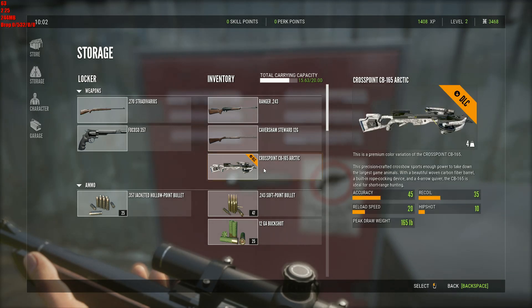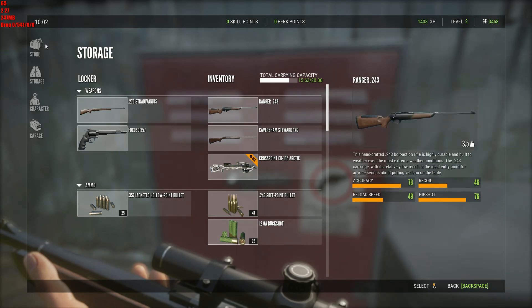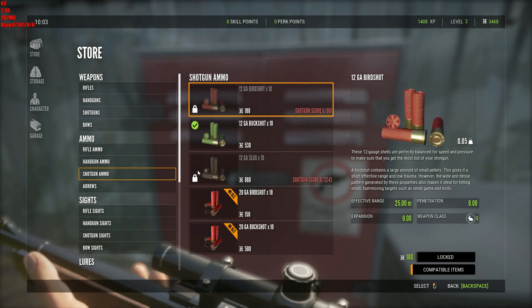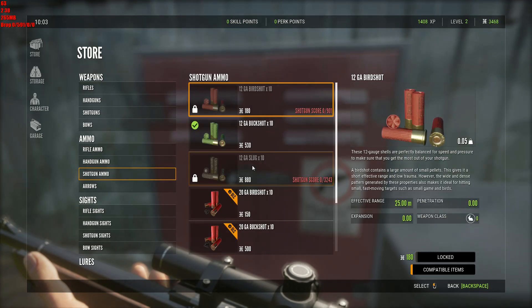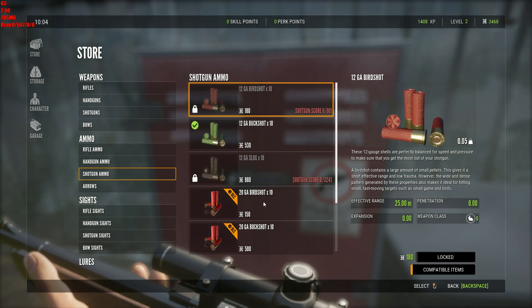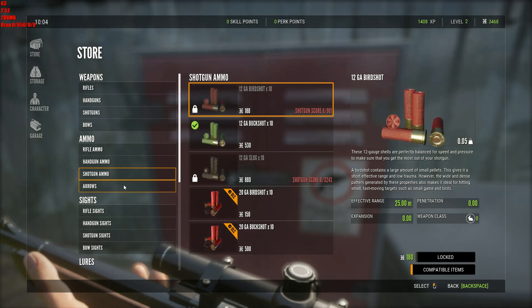I think we're good with what we have. Let's have a look at what we've got for shotgun ammo. Do we have straight up slugs? Okay, we do, but they're locked. Here's slugs — oh, 20 gauge. Yeah, that's what I want against a bear, let me tell you.